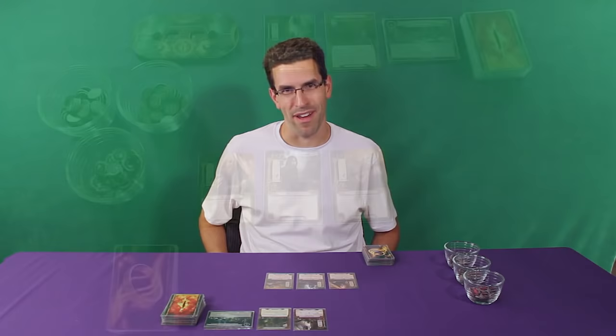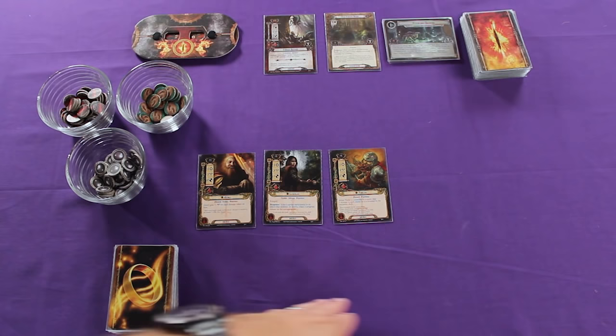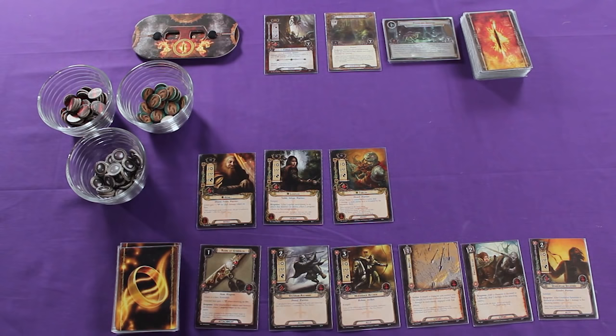Attentive viewers will notice that our layout here has changed a little bit since the scenario setup. I've just moved all the tokens over here and pushed my hero cards up a little bit. I want to have space here to lay out my hand of cards. Actually, dealing yourself six cards is really part of the scenario setup, so I'm going to do that right now. There — easy, right? I've now dealt myself my starting hand of six cards.